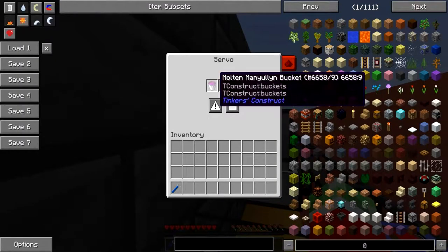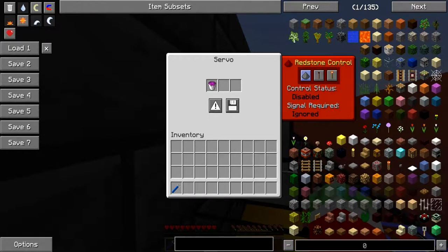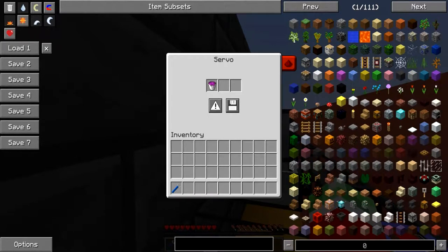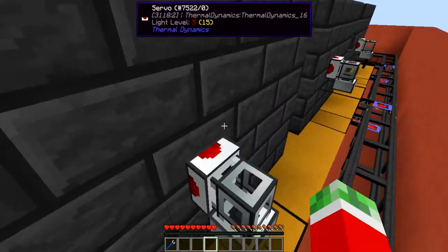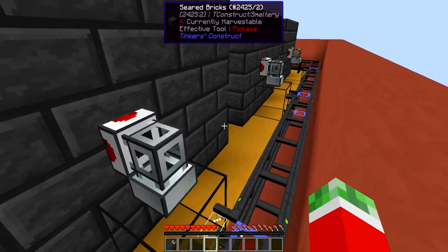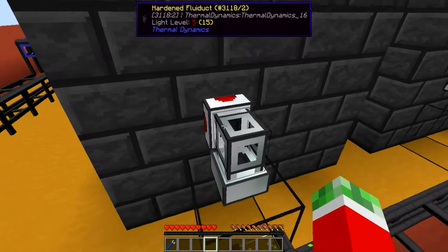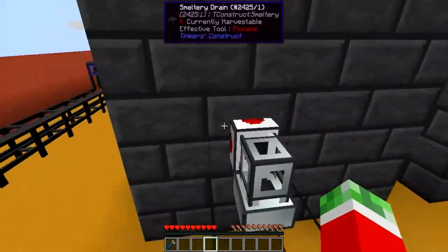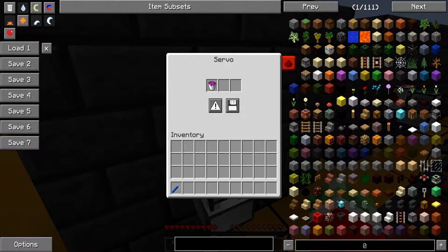The servo is set to whitelist only the specific liquids that you want to be pumped out, and of course the redstone control disabled. The reason why I had to set up the whitelist for this specific liquid is because otherwise it will try to take out other liquids while they have not yet formed, or if you have two different materials with different smelting temperatures the machine will pretty much break — and that's not what you want. So always be sure to whitelist the resource that you want.